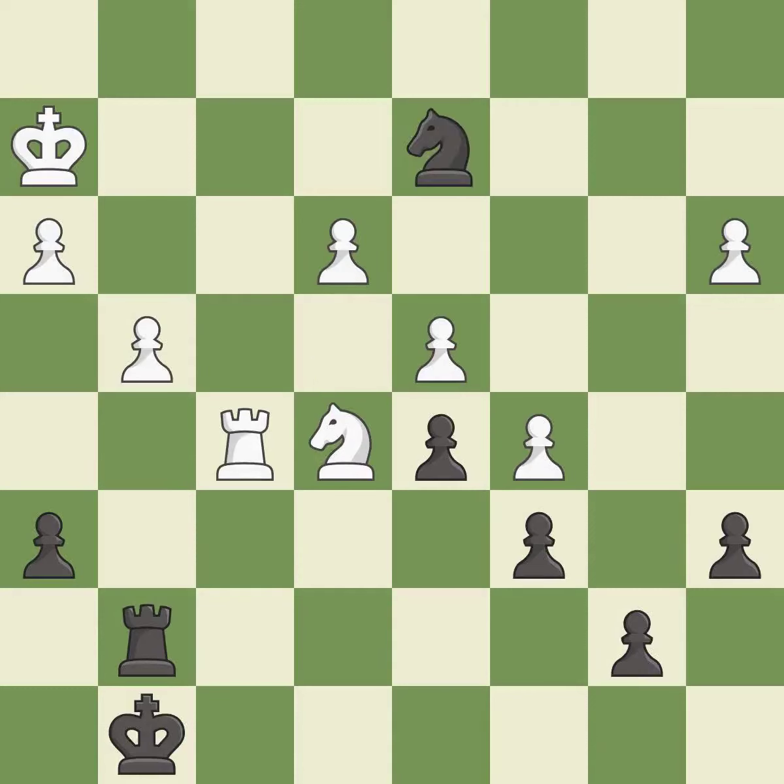This threatens to fork pieces — it is good. Right on target — it is best. The knight now occupies an outpost, a secure square in the opponent's territory — it is best. This moves the rook to safety — it is excellent.